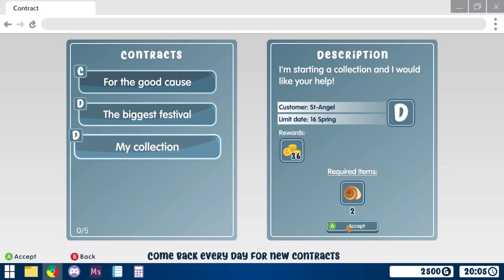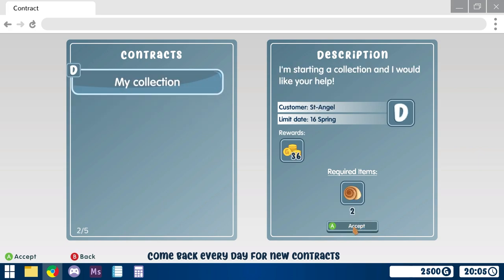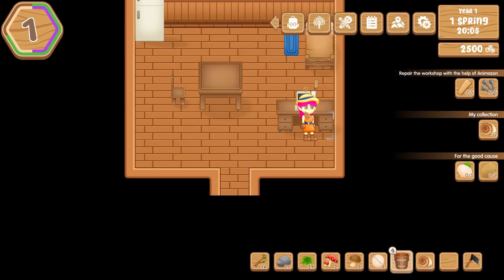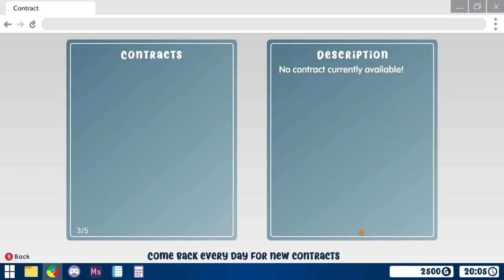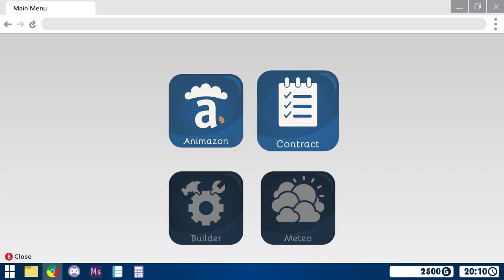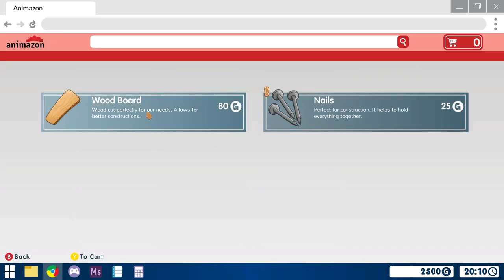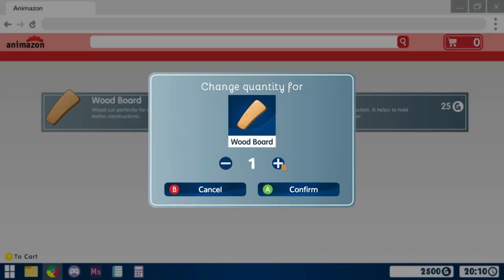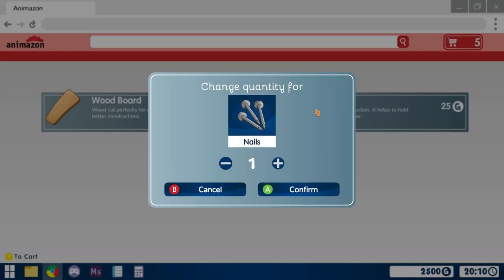Despite the fact that we're the only ones on this island, we're quickly informed that we have a computer at our disposal and with it, the endless possibilities of the internet. From contracts to accept that range from mailing them a few seashells all the way to animal products and crops, there's plenty to do and different ways of making money. You shouldn't do what I did and spend all your money online at once — you don't even technically need to buy any of the fancy tools, as you can make stone ones that will get you through your first few weeks just fine. Instead, focus on buying a fishing pole and a scythe, then focus on buying seeds to grow crops or invest in an animal house and some animals for products. I did not get far enough in to get to the animals, so that's a feature left to be seen, but just know that it's there.